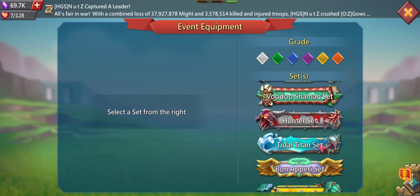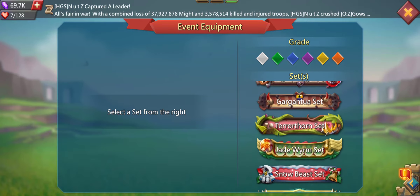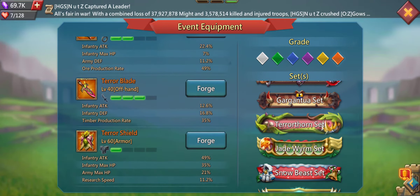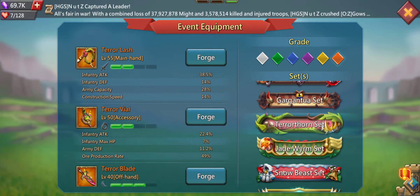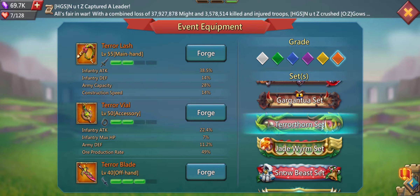There are four things you can get from the Terror Thorn. First, the Terror Lash, which is quite nice and easier to get compared to the Terror Shield. It gives you infantry attack, infantry defense, and army capacity — which I especially like since I'm a big gatherer.